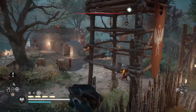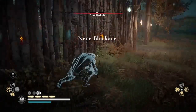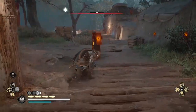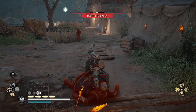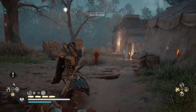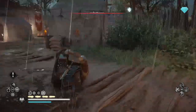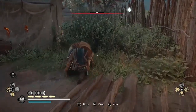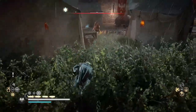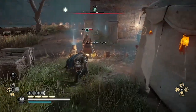Now I can sneak in trying to stay undetected. Here I'm going to use chain assassination. Chain assassination is a skill in the raven skill tree that lets you assassinate a second target with an axe throw who's in close proximity to the first. And here is the enemy that I need to kill to complete this contract.